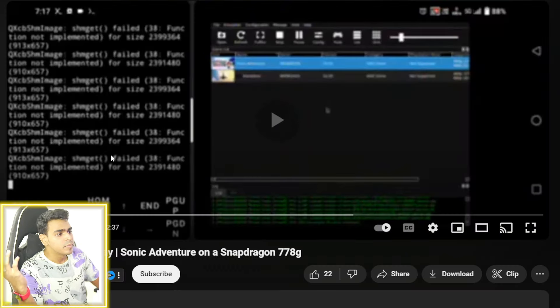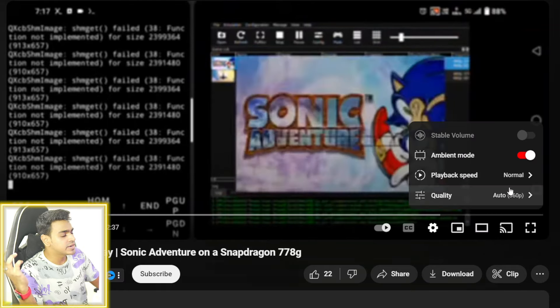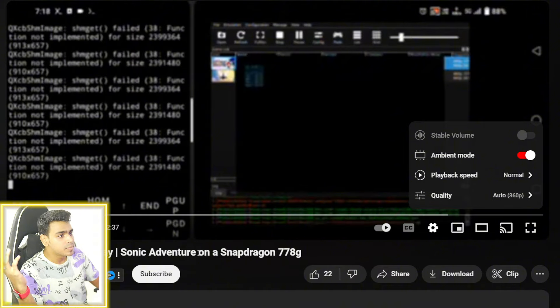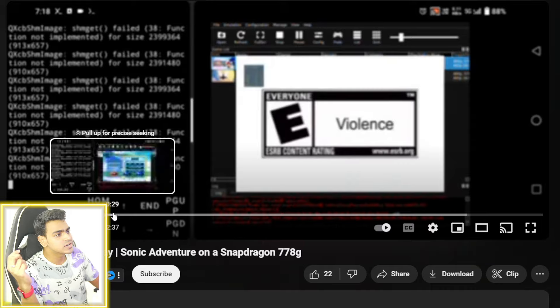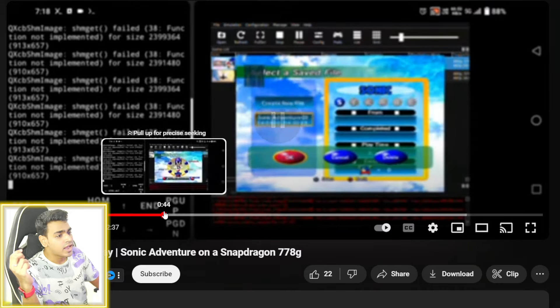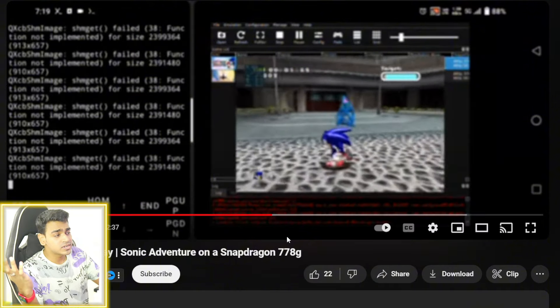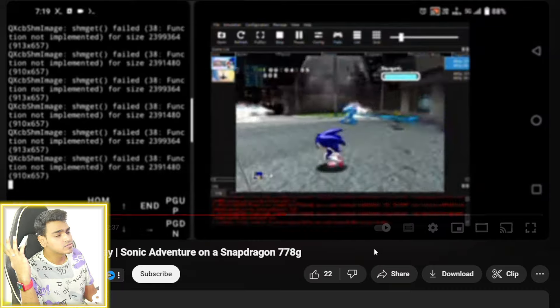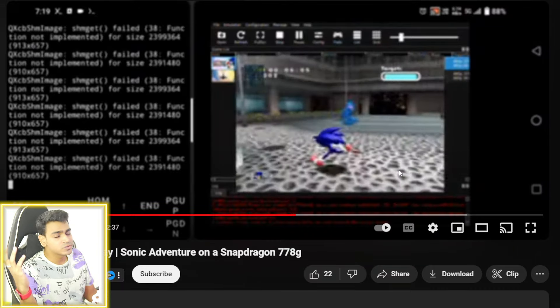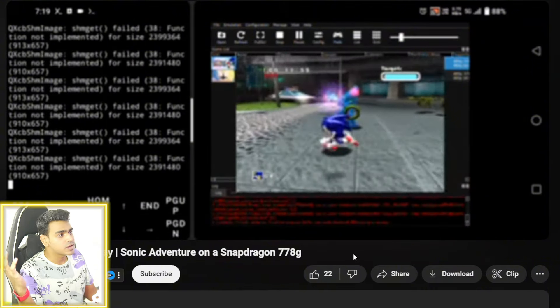If you take a look at the gameplay posted by the developer, unfortunately it is in very low resolution — around 360p — but still it has been zoomed in, and you will be able to notice that Sonic Adventure has successfully started and is properly working. That's the main part. The 3D world areas have properly booted, it is also being rendered with no graphical issues, and the gameplay quality is very acceptable for the early stages of development.